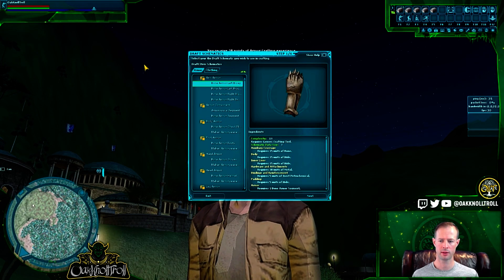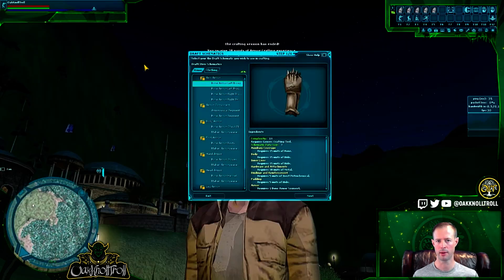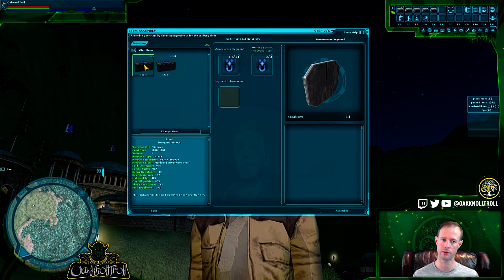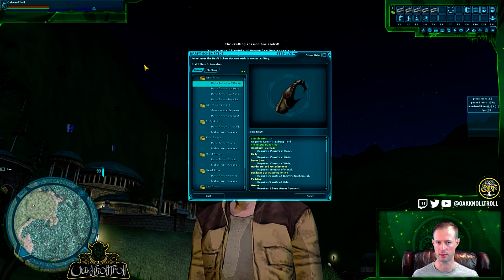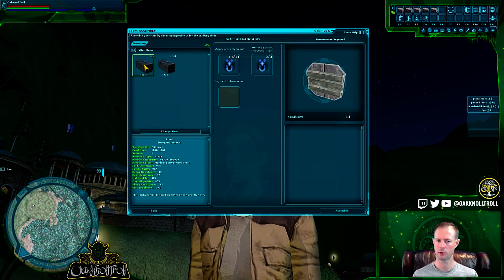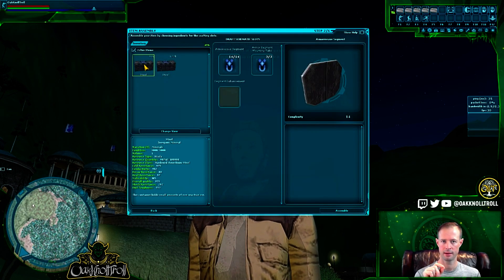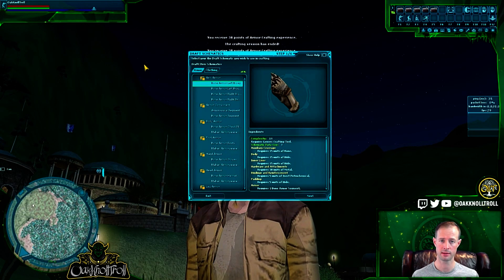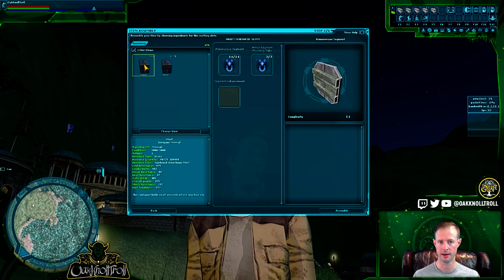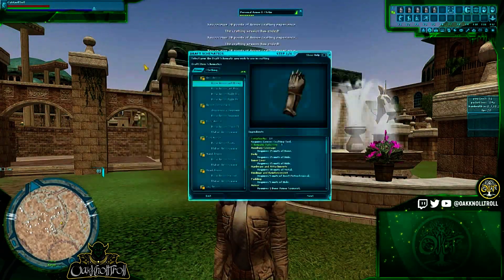That's pretty much it. If anybody has questions about how to go from this armor weave segment to leveling up and selecting something with more XP — maybe with two ingredients where you need to click in one spot, wait, then click a second spot — to level armor smith or weapon smith faster, let me know and I can create a video for that. Thanks for watching.